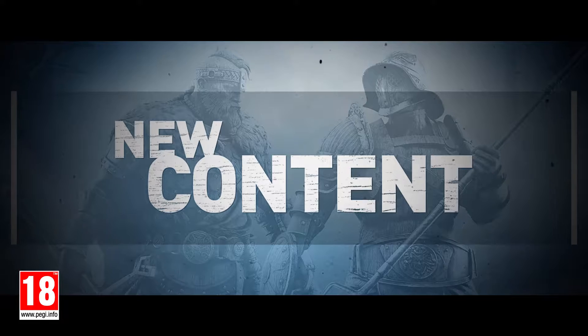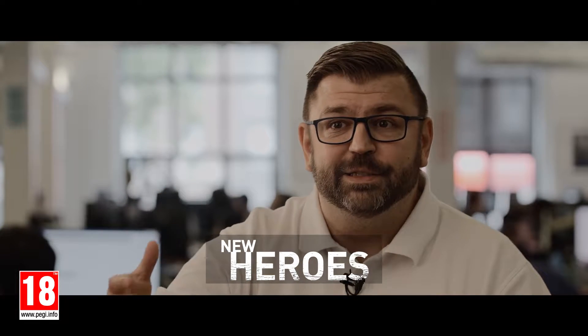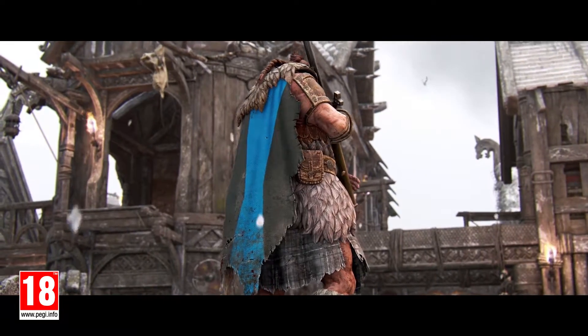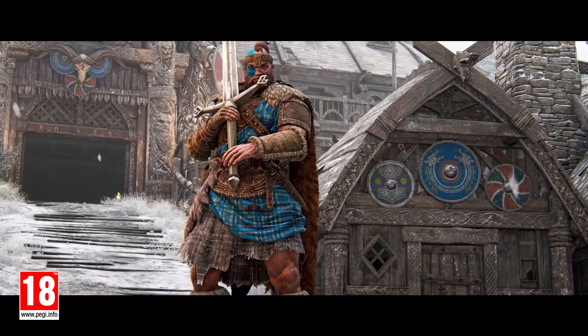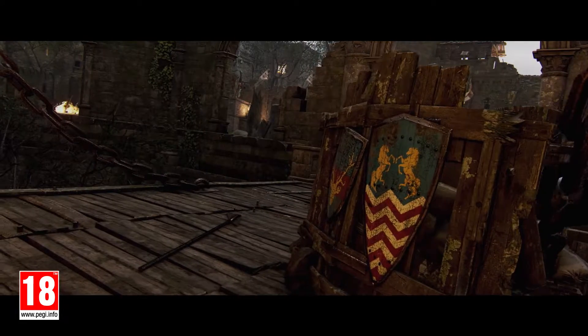Once a player understands the match-up of all the different heroes, we want to bring a new one so it shuffles the battlefield. We're bringing two new heroes to For Honor: a new Viking, the Islander, but also from the deep south of the Roman Empire, we're bringing you the Gladiator. The new heroes are available at the beginning of the new season for Season Pass owners, and one week after that everybody can access them.